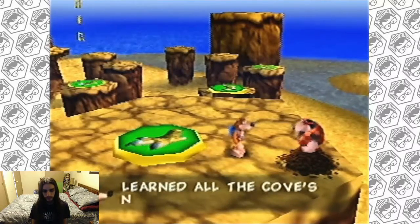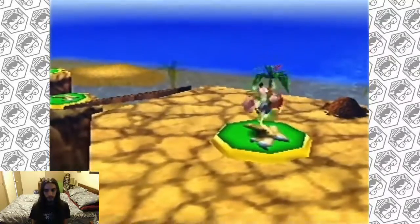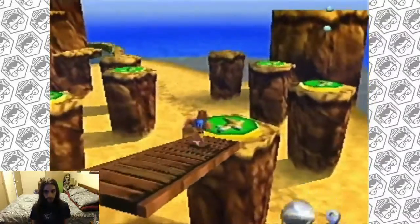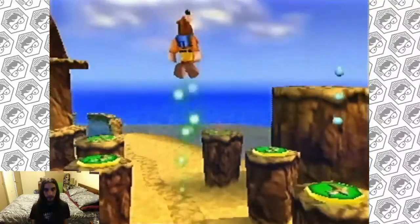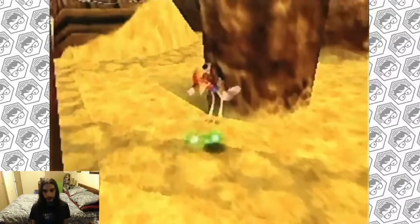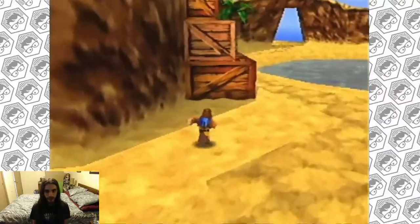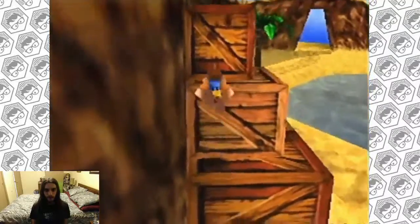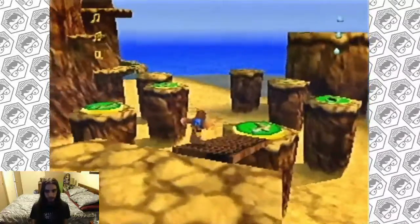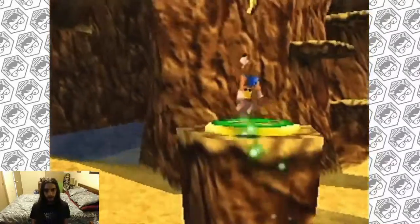Nice going — you've learned all of Kazooie's moves. So you hold A, and you get an extra boost. You don't have to be on the jump pad to actually do the spring high jump. You just have to have jumped off the pad with Banjo and continue to hold A.